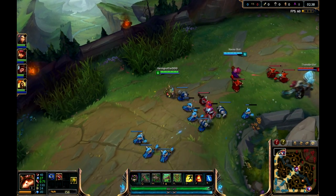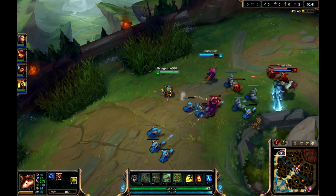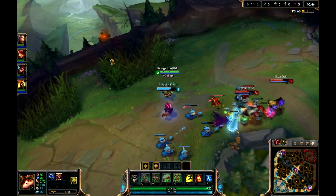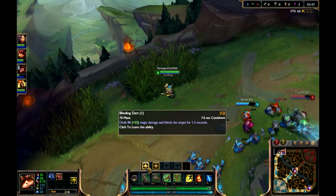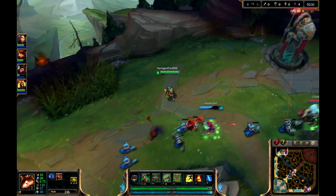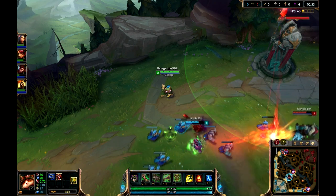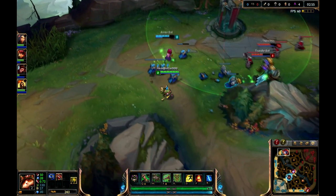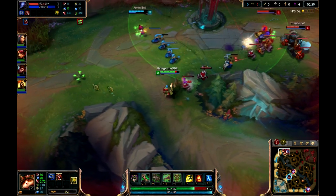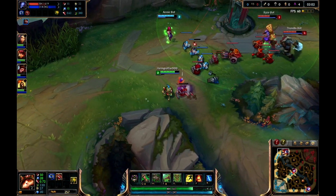Right here are your minions that you get to kill for gold. Whenever you kill a minion, you get gold and you level up, and then you can buy another skill. Every time you level up, you gain access to another skill that you can level up. Once you get to level 18, you stop leveling up and your skills are maxed out by that point.